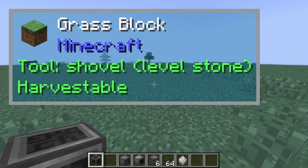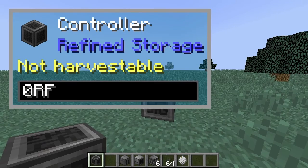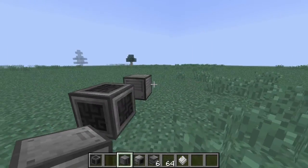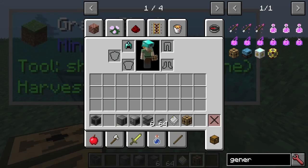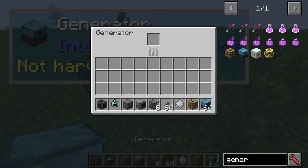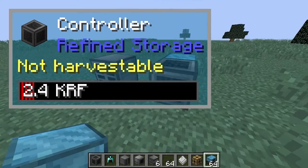Let's have a look at this mod, Refined Storage. So there's the controller, and I guess I need a disk drive. Let's get some power in there — we've got generator fronts. I wonder who this will output to, I guess I'll use one of these. There we go. So the controller is now getting powered up.